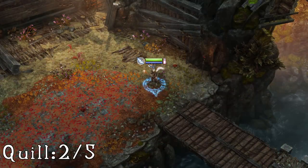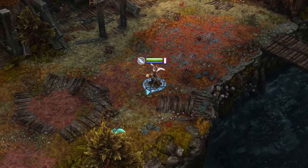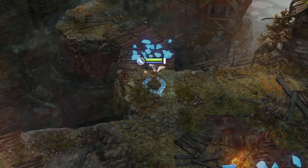The second quill is just after a fight where a bridge will be lowered for you. Don't go across it — instead come back towards the screen. Hidden behind a tree, just out of sight, is your second quill.